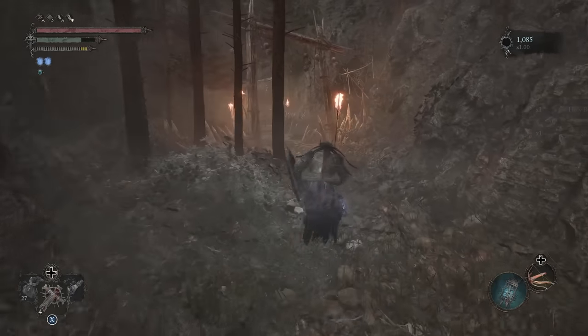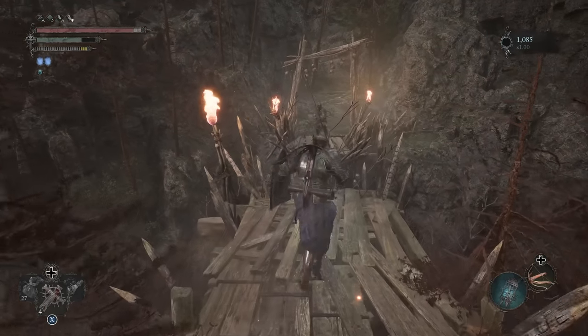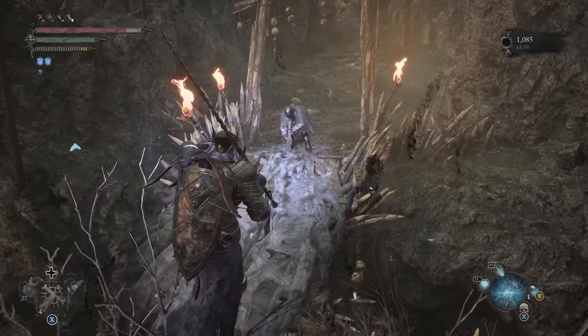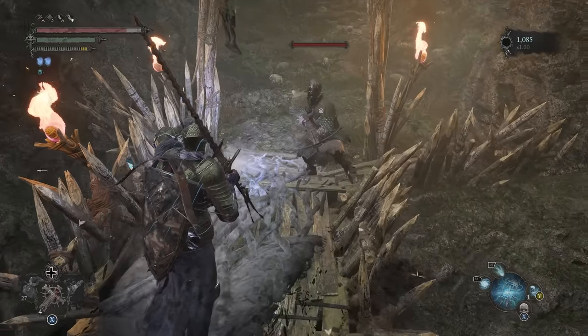Ahead, there is a broken bridge. To cross it, get near the edge and block or avoid the two shots from the archer on the other side. Then quickly pull out your umbral lantern to safely cross the gap.